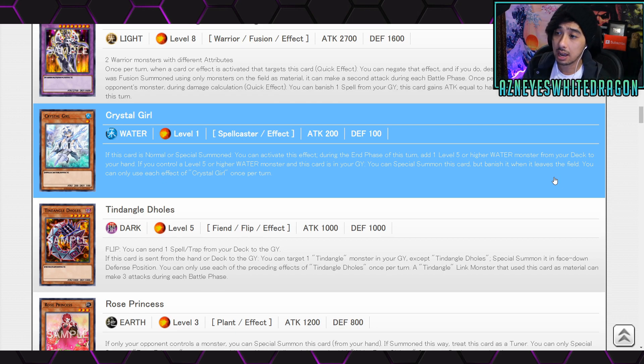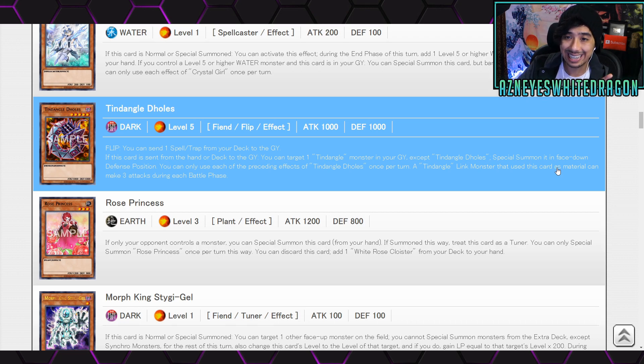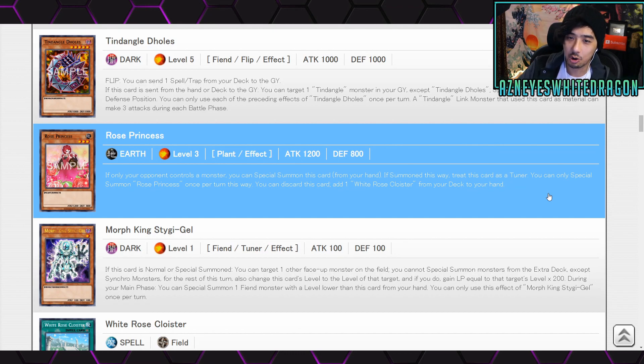Crystal Girl — if this card is normal or special summoned, during the end phase of that turn add one Level 5 or higher Water monster from your deck to your hand. If you control a Level 5 or higher Water monster and this card is in your graveyard, you can special summon it but banish it when it leaves the field. Each effect once per turn — it's Level 1 Water Spellcaster, could be interesting. Next, Tindangle Doles — Dark Level 5 Flip Effect. Flip: send a spell or trap from your deck to the graveyard. If sent from hand or deck to the graveyard, target one Tindangle monster in your graveyard except Tindangle Doles and special summon it face-down defense position. If a Tindangle Link Monster that uses this card as material can make three attacks during each battle phase — so OTK is the goal.